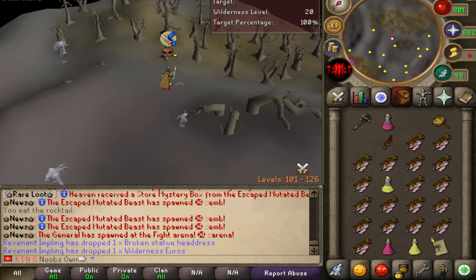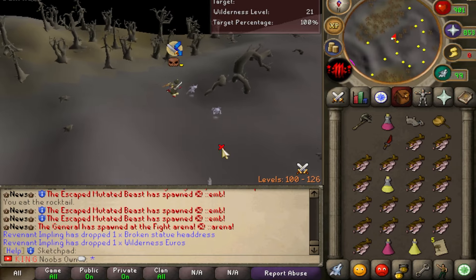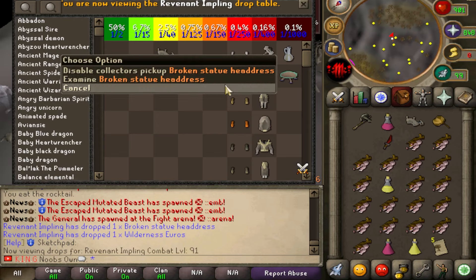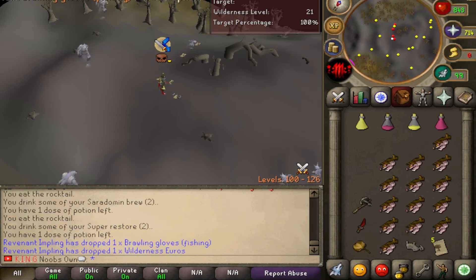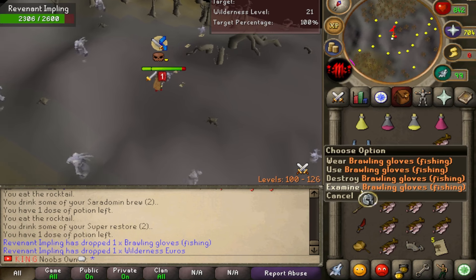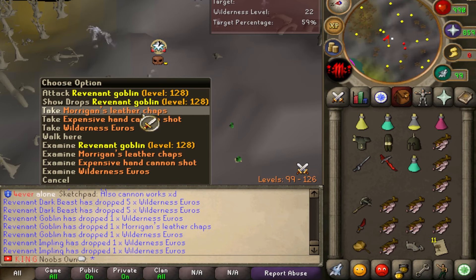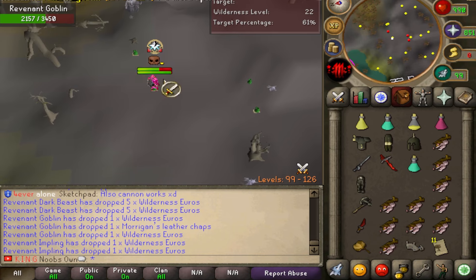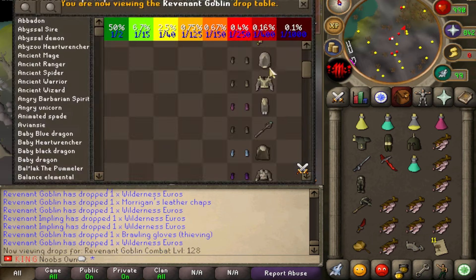I just got myself an artifact — a Broken Statue Headdress, one of the common ones worth about 140 wilderness euros. Then I got some Brawling Gloves Fishing, which aren't rare but give additional experience in the wilderness. Then a great drop — Morigan's Leather Chaps from a Revenant Goblin, which is actually a rare drop at 1 in 400.